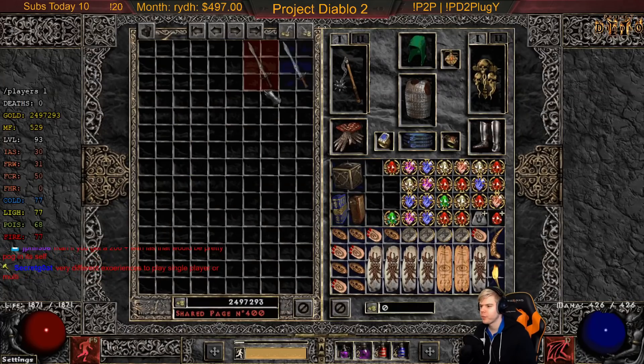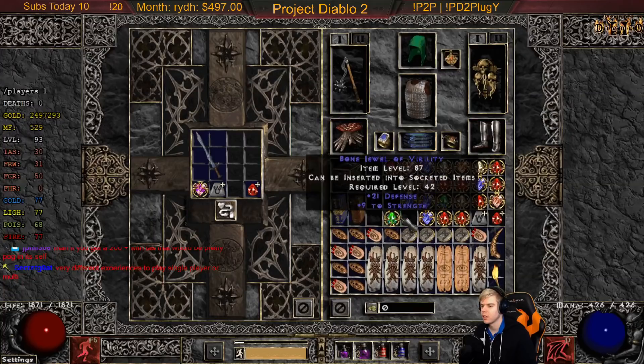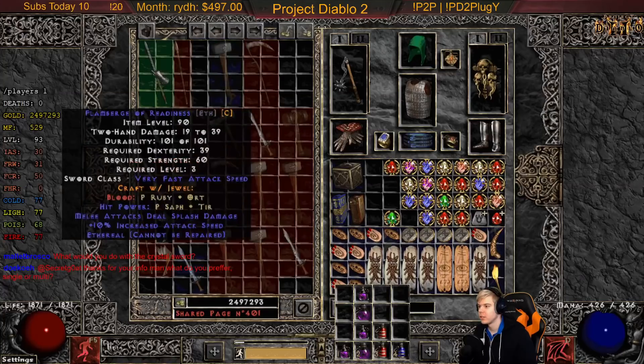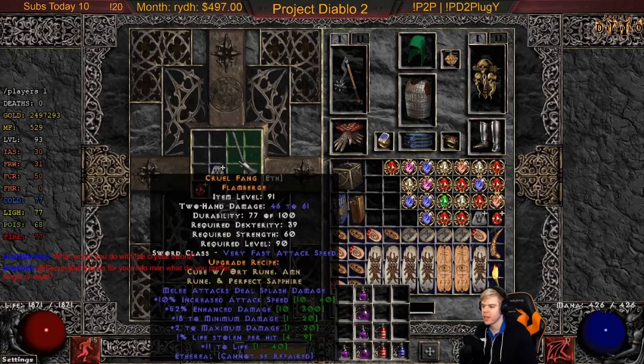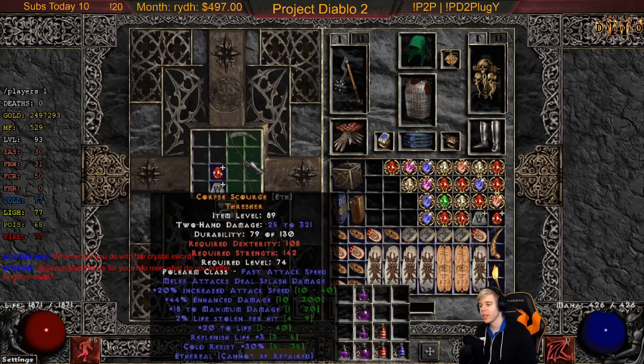This one's straight up garbage — it does have dual leech but not good. No good either there. Bunch of ED, dual leech again. Two to paladin skills — I forgot about that, these are rare so you can actually have plus paladin skills, interesting. This is the first one with attack speed — minimum damage and maximum damage on it which is interesting. Let's do a thresher: 20 attack speed with literally like no ED, too bad.